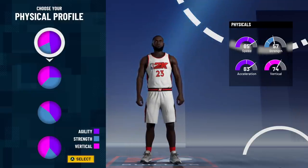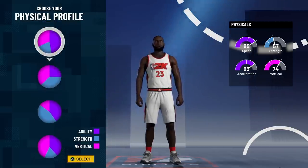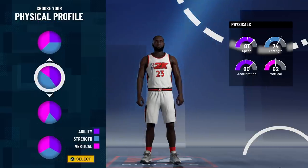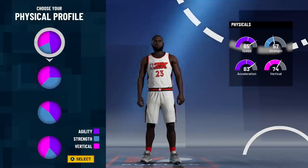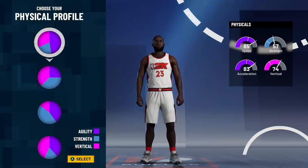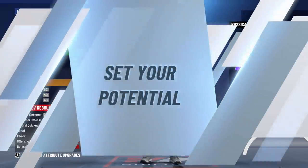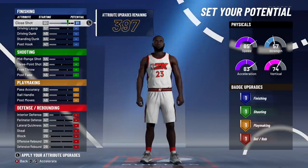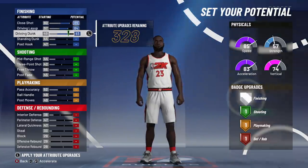Depending on how the game plays out, we don't know if we get the plus five at 99.9 overall or the plus four from the Gatorade facility, so that's gonna have a big effect on your physical attributes. For now I'm just gonna go pure speed for the demo because I want the most speed possible. When the full game comes out and we know about those bonuses, maybe we go balanced or whatever, but for the demo we'll just go pure speed.